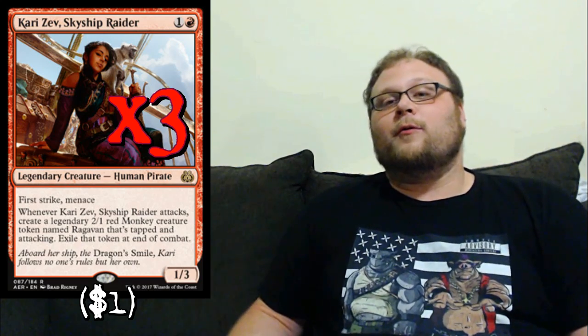Our only two-drop creature in the deck is three copies of Kari Zev. Kari Zev is just obviously good — she represents two creatures in one card, three power overall, and it takes three different creatures to block this one card basically. She works well with all the pump spells, spreading out her power really well, and she's good with Reckless Bushwhacker too. For two mana I think this is the best play we can make in this deck right now.